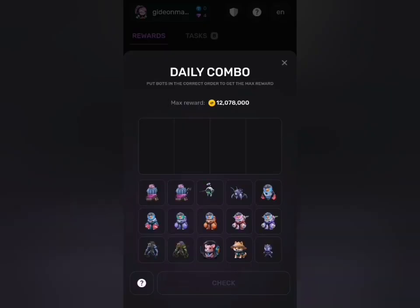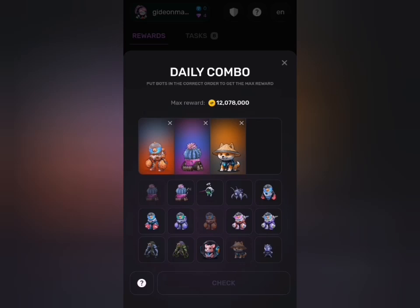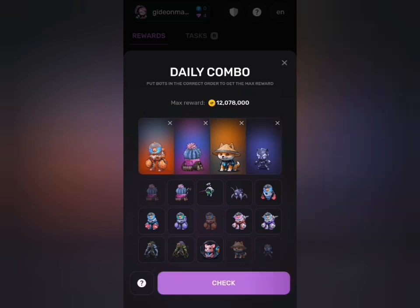Now head to the daily combo part. Pick your card according to the numbers — for each row we have five cards. The eighth card is first, followed by the first card, then the 14th card, and lastly the 15th card. Once this arrangement is correct, click the check button for 100% accuracy and claim your reward.